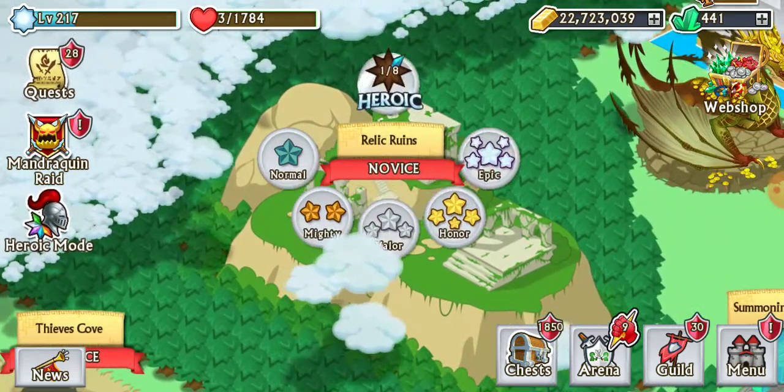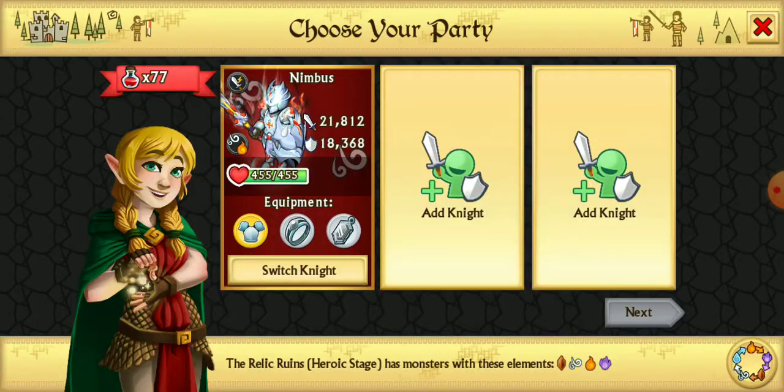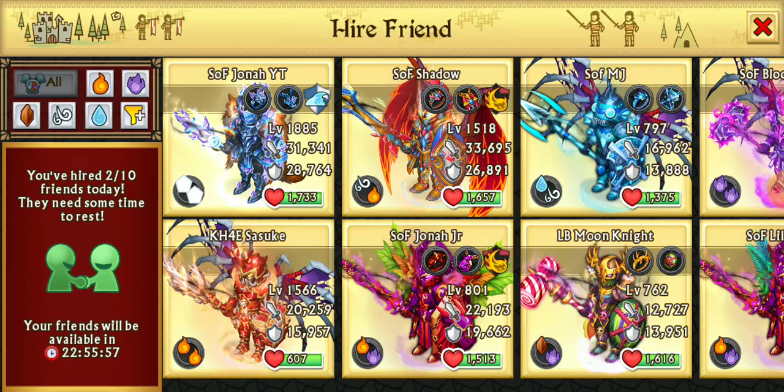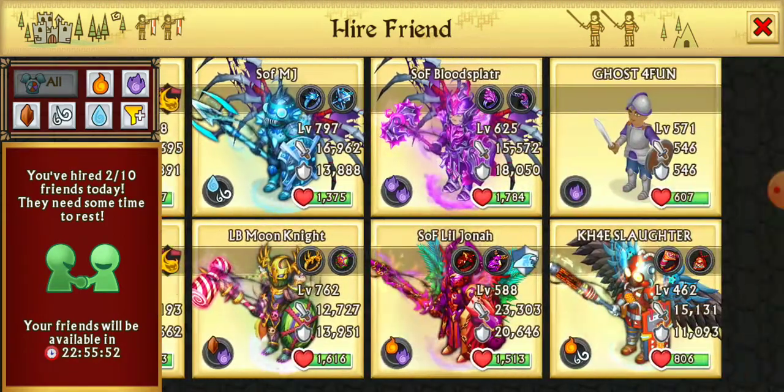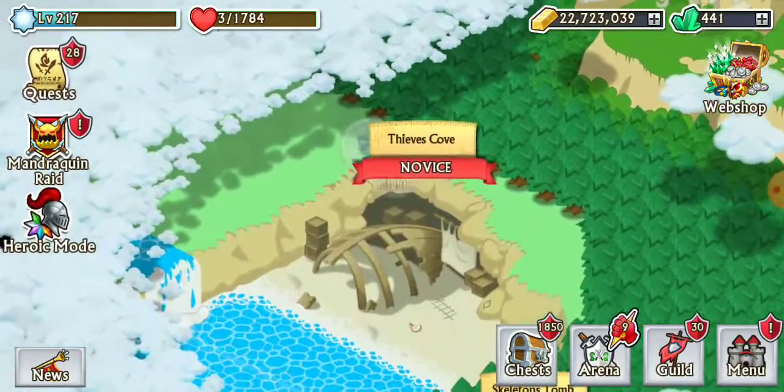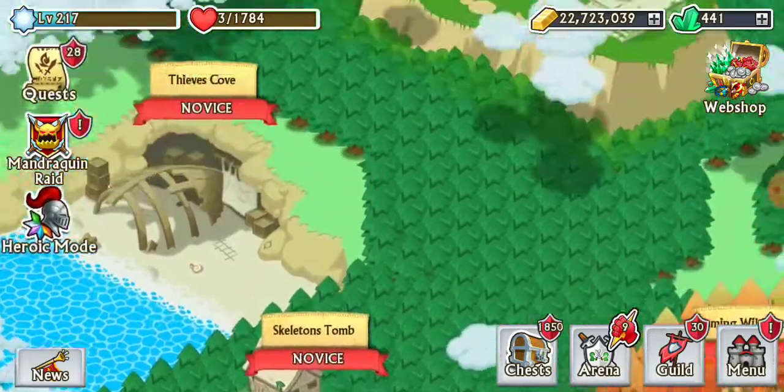Make sure that you are using your 10 friends per day. You need to always, always, always be using those 10 friends per day to be able to finish heroic in time. Anyway, that's it for this one. Let's go ahead and do Skeleton's Tomb in the next video. Let's go.